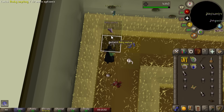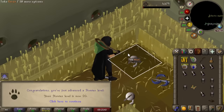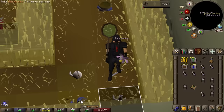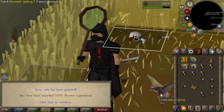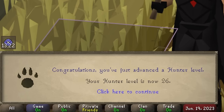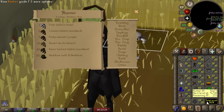After a few more baby implings — math is hard — we hit level 20 Hunter. That marks the end of the really slow Hunter grind. Finally, after holding on to the XP lamp, we can chuck it into Hunter: 5000 Hunter experience takes us from level 20 to 26. This works out perfectly because Swamp Lizards require 29, and a hunter potion gives a +3 boost — meaning we're pretty much done with the butterfly net.